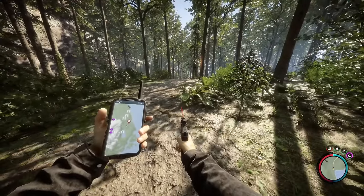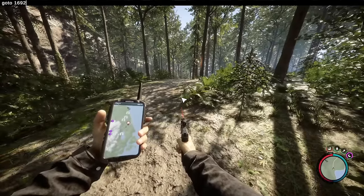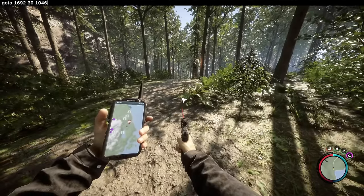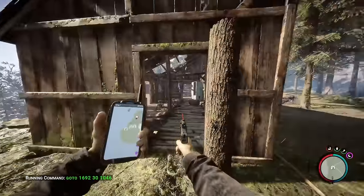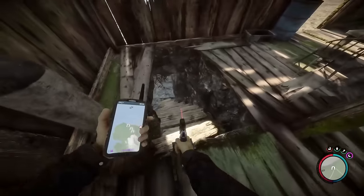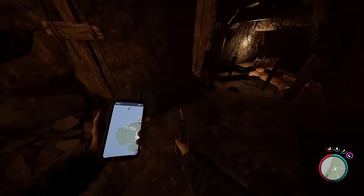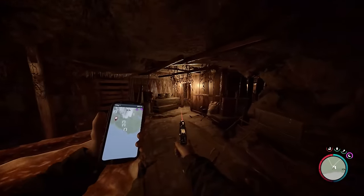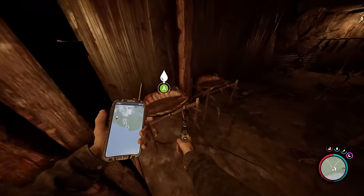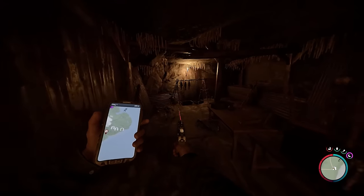Let me take you to cave G to show that off. Using console commands, you can do 'goto 1692 30 1046' and it'll take you outside the cabin — these are the three fishing cabins. Patch 14 added this underground cave. I've torn through the floor here to get in.